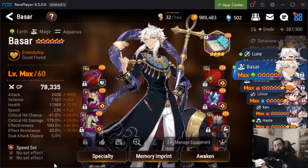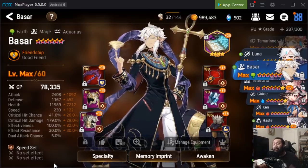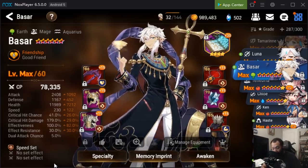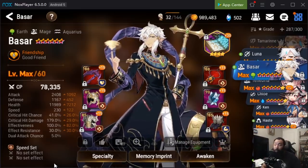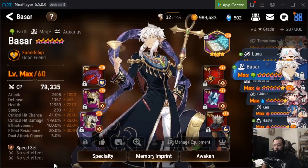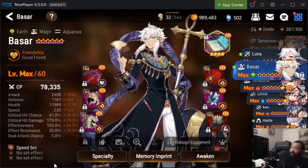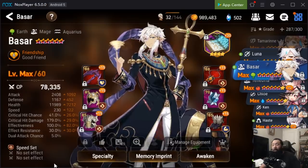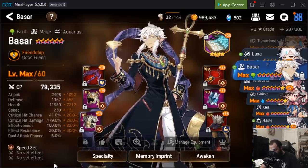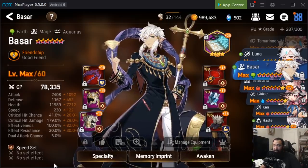What's up guys, it's your boy Damone and welcome back to another Epic 7 video. Basar is looming on the horizon — we had a very small patch today but a monumental one, mainly because Basar is here to stay. For those of you who've seen the shop, there are some powerful artifacts in there. I'm looking for Abyssal Crown, but Basar is going to have a pretty significant impact on your box.